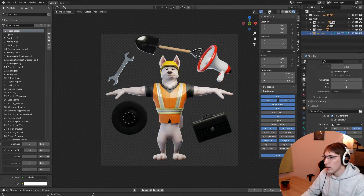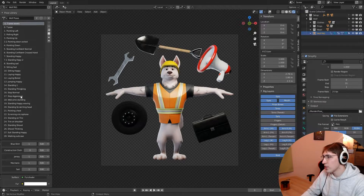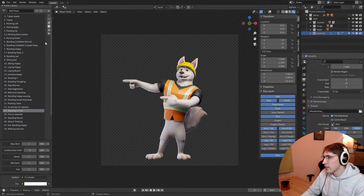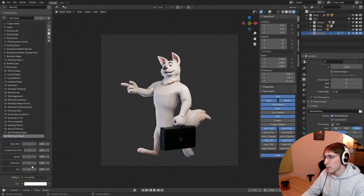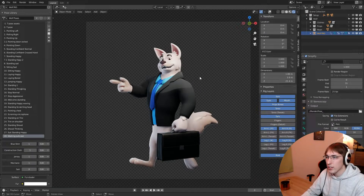We also included 28 pre-made poses, which is pretty awesome. We have pointing left, pointing right, standing on the tire, tire on shoulder, walking with suitcase — these are great. We also included five different clothing options. Currently showing the construction clothing, and you can easily swap through them inside Blender. The animations and poses work seamlessly with all clothing options.